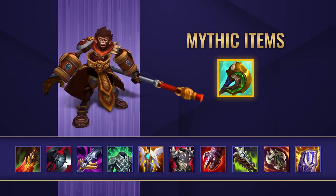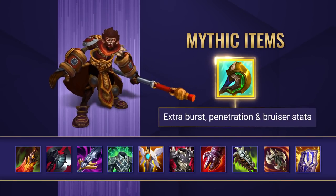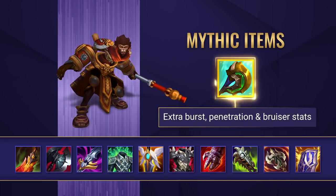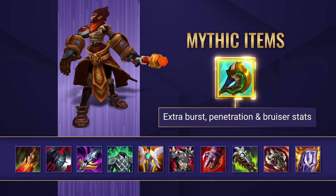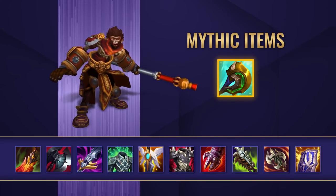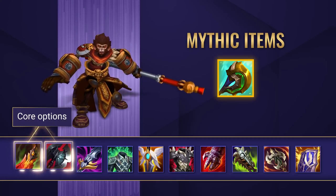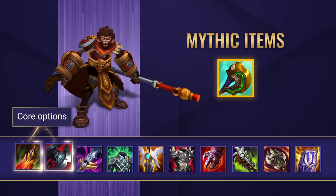For your mythic item, the most popular and strongest at the moment is Divine Sunderer. Sheen items have always been a perfect fit for Wukong as they complement his burst with Q. This item also allows him to shred down all types of opponents with extra penetration, which alongside the armor shred from Q packs a serious punch. After your mythic, get boots — typically Steel Caps or Merc Treads — then go for Death's Dance and Black Cleaver. These items gel so well with Wukong and are both really strong right now.